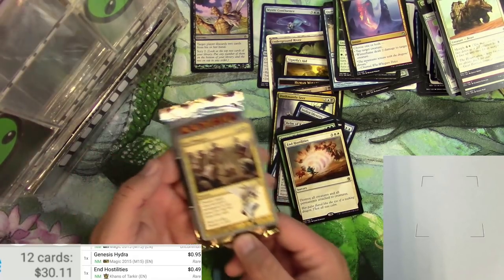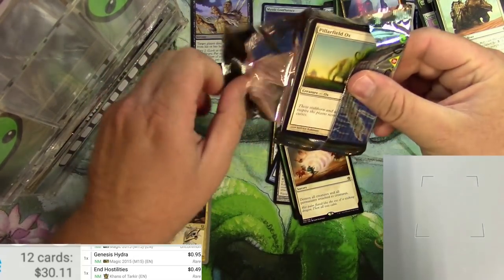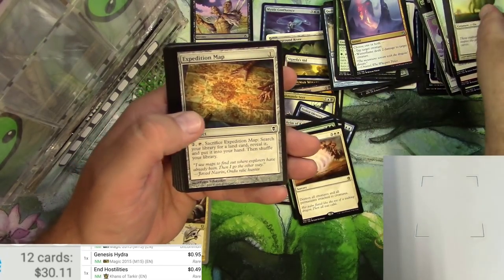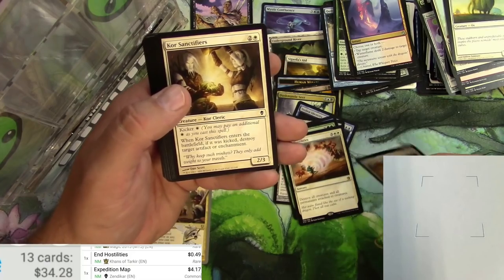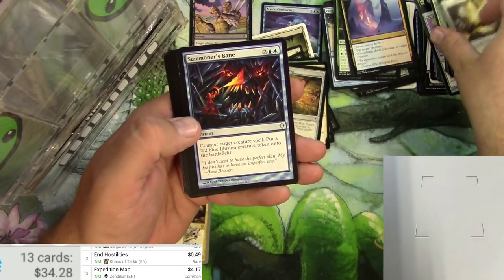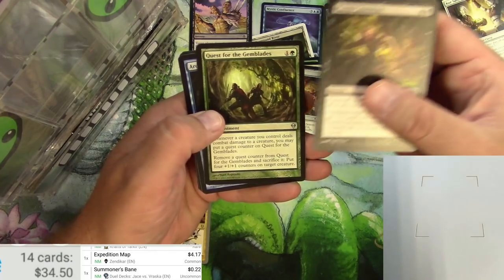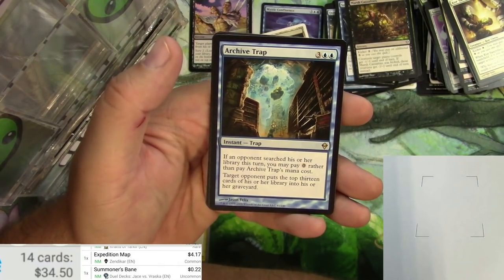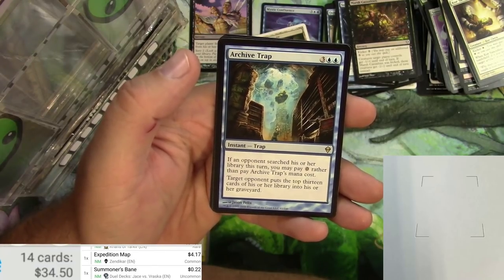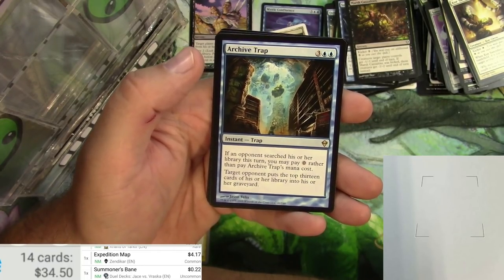This is the last pack — let's make it be an ass-whooping. Pack of Zendikar. Ox, Scope, Expedition Map — just got reprinted, or it's about to — currently sitting at $4. Territorial Baloth, a Tarn Timber Grove, fun set at least. Got a Summoner's Bane — let's see, nope, it's not. Marsh Casualties, Quest for the Gemblade, and an Archive Trap. It's an instant Trap for five — if an opponent searched their library this turn, you may pay zero rather than pay Archive Trap's mana cost. Target opponent puts the top 13 cards of their library into their graveyard. That probably goes pretty well with the new commander from Jumpstart.